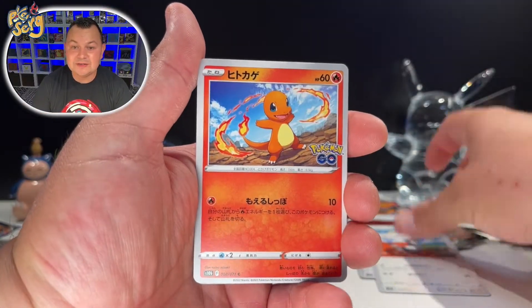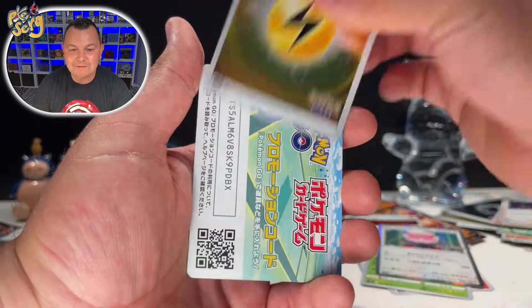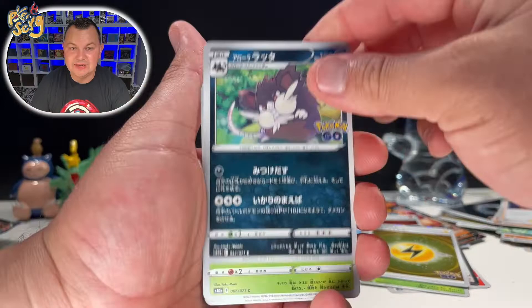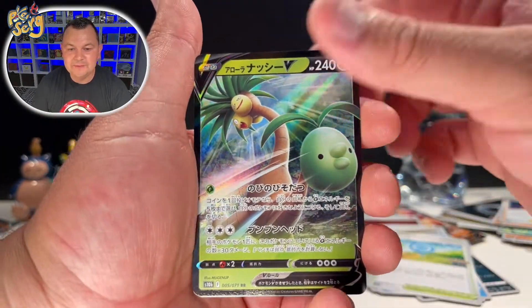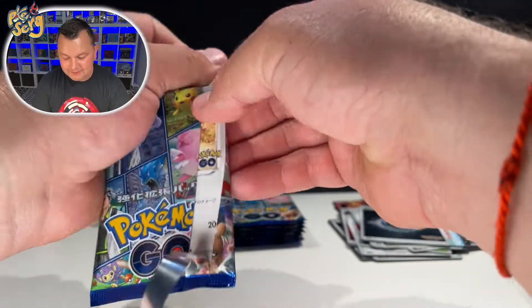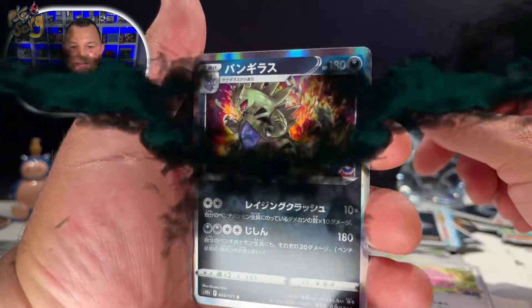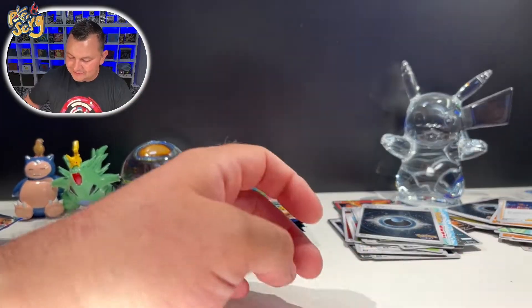Are you guys and girls happy about this Pokémon GO set that is coming out July 1st for the United States? I am so happy — I even like the Japanese version, it is so sick! Hopefully we can have fun opening this set. Actual radiance just happened and now we really have the Pokémon GO set. That was super fast — Pokémon is printing them like nothing! We got the Tyranitar — oh man, I am gonna love this set.